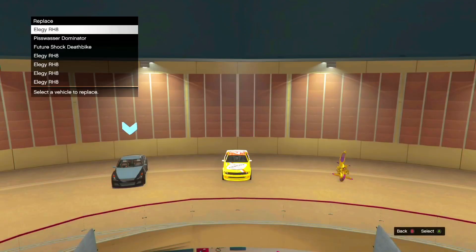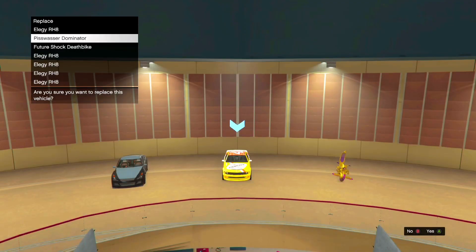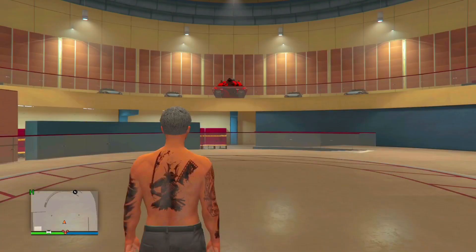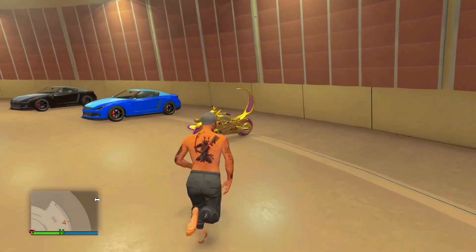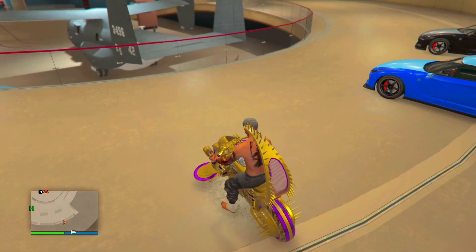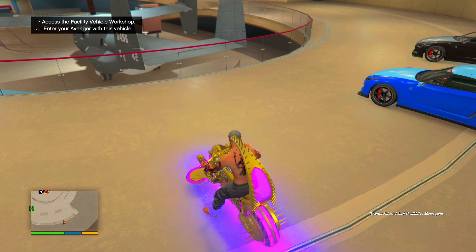Once you load in, what you're going to do is just swap in a car that you have inside your facility. Once you swap it in, run back over to the Death Bike. Once you get to your Death Bike, go ahead and hop on it and press left on the d-pad again. This time you will enter the Avenger without your Death Bike.